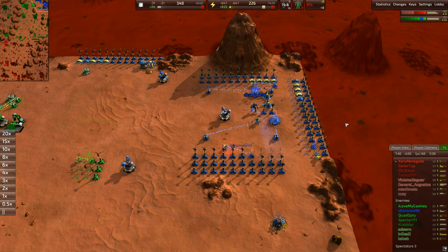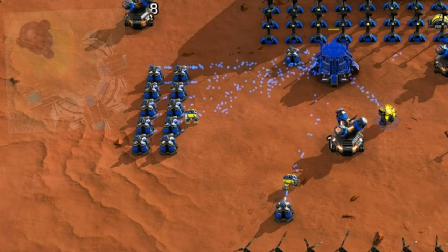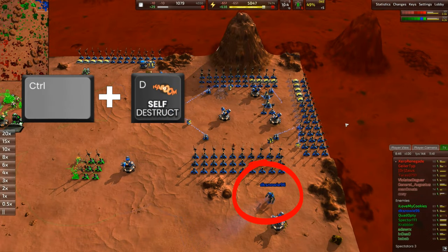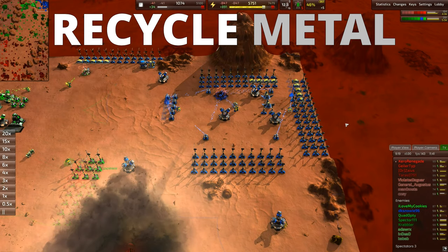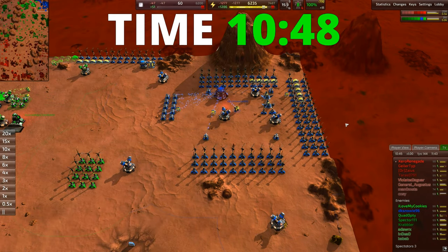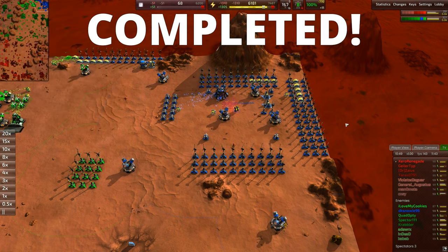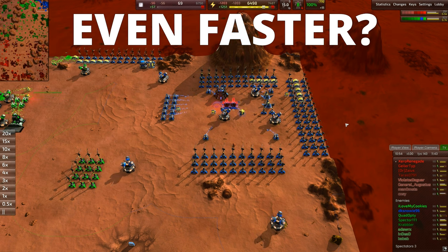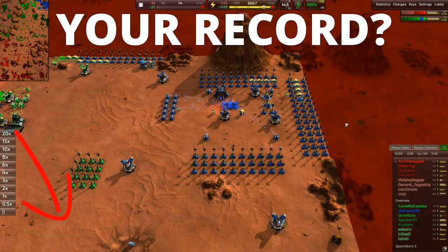As upgrading of all metal extractors nears completion, the next phase begins with building 10 additional construction turrets to help with construction of the nuclear launcher. It is only now that the commander is sent out and detonated so his metal can be recycled and used in the build. At 10:48 of this match, the Armageddon ICBM nuclear launcher is completed — and I consider this to be a very fast build. If you know of any faster ones, please send me a replay or share your record times in the comments.